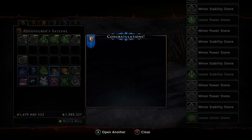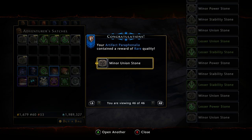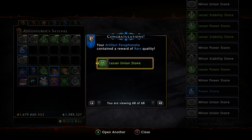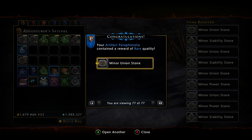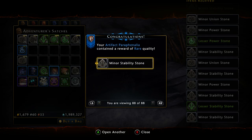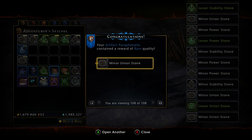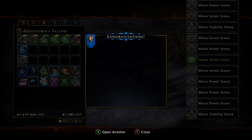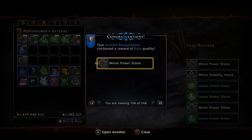So if you have one character that doesn't need, let's say, Union Refinement Points, you can send all of the Union Refinement Points over to another one of your characters. Both of my characters don't need Power Refinement, so what I can do with all these Power Stones — I've already gotten seven Lessors and one regular Power Stone — is I can go ahead and sell them. You'd want to sell them during a Double Refinement Points event, which we currently have active. You're going to get just a total crap ton of Refinement Points — you can see them scrolling like movie credits.